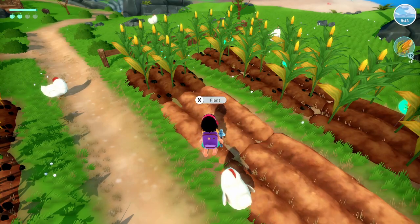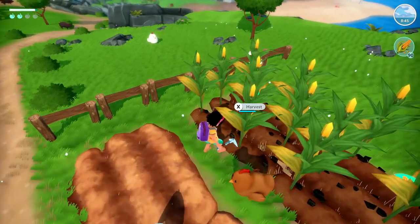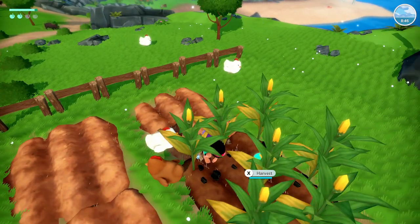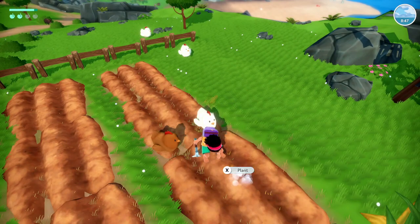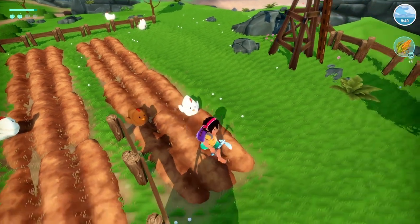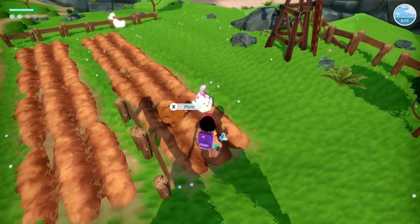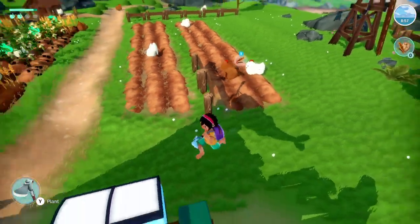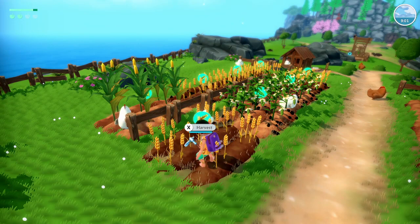Now we can actually get some of these animals fed. Let's get all of this stuff — we'll have to replant something in these spots. Let's see what seeds we got. I've got one single beet seed, so I'll have to stop at the market and buy some more.